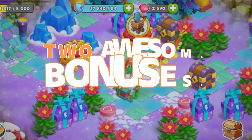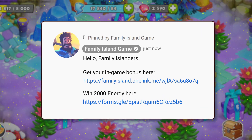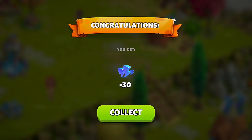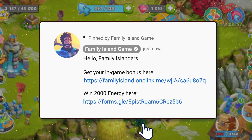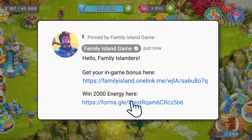And to help you prepare, we have two awesome bonuses! On our pinned comment below, you'll find two links. Click the first link for a special bonus in-game as soon as you click it. Then, click on the second link to enter a mini-game where 10 lucky islanders could win 2,000 energy.